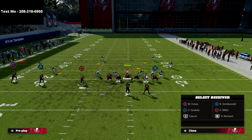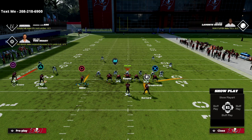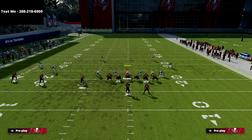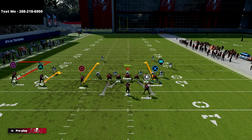You can put the running back on a curl and then put the tight end on an out route or corner route — it's all going to work just fine. I personally don't like to send five out when I run this concept, so what I like to do is take the R1 receiver and put him on a block, and then just take the tight end and put him on a curl or some basic route. Nothing too complicated.